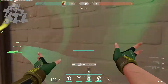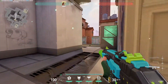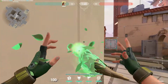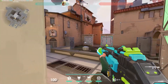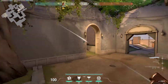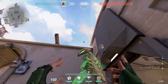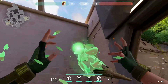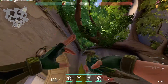Anywhere there's a corner or a wall, you can do this. Here it's pretty useless, but this one is pretty useful — you can peek here. If your teammates want to rush A, you can flash the enemies like that, it's pretty good. Or if you want to flash the enemies peeking mid, you can also do that.